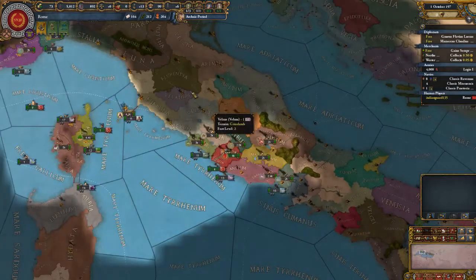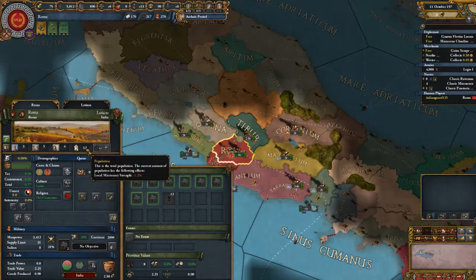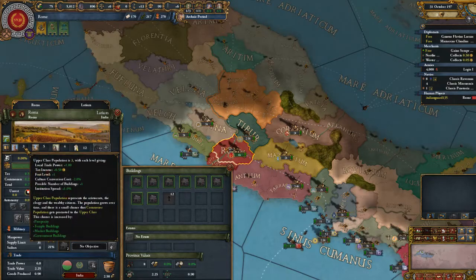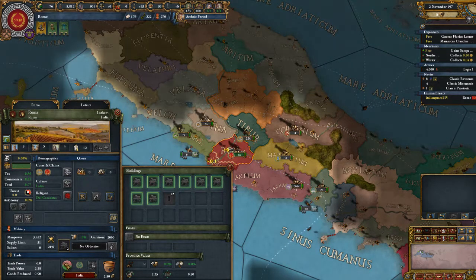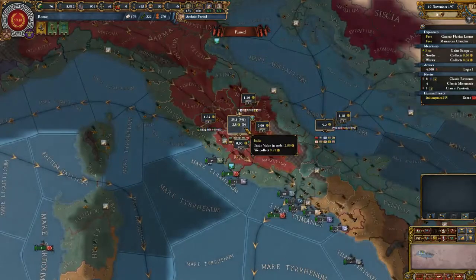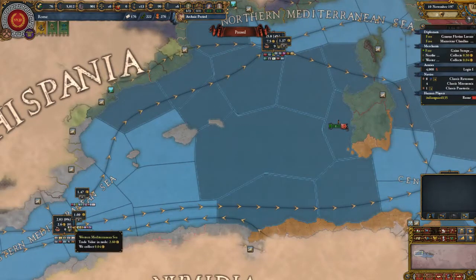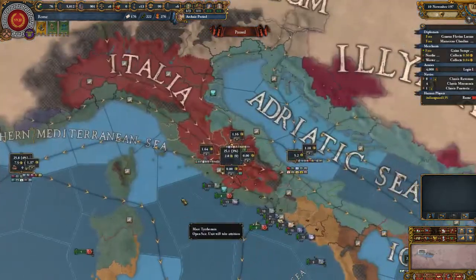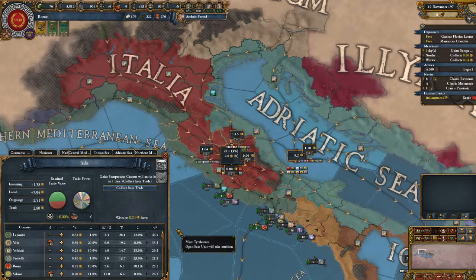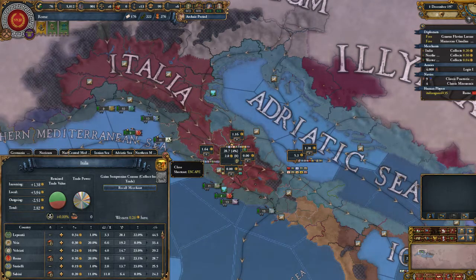Florentia. I guess I have a free merchant. Three percent there, four percent there, zero there, nothing there. Let's collect from trade, see what this boosts us. Point two three. See if it changes after the month — point two six.